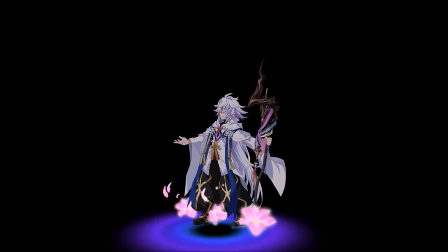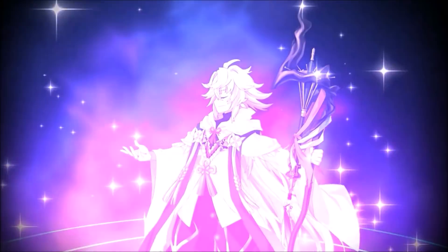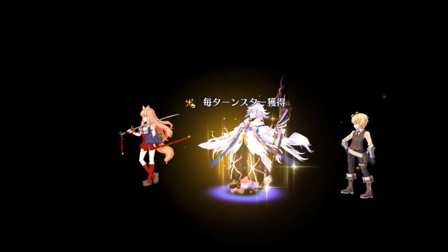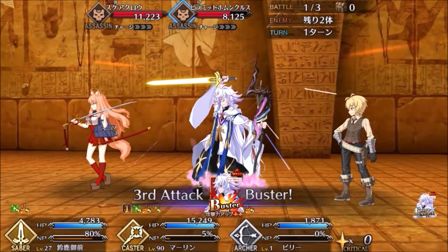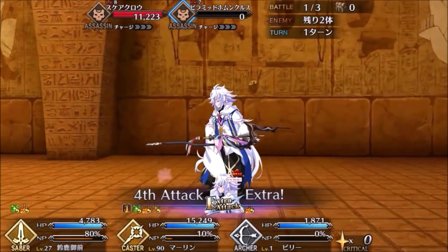How does Merlin help? Joking aside, Merlin enhances the strengths of both Servants while covering their weaknesses. He's the one who can consistently charge the NP gauge and provide stars for your team. He can also keep Passion Lip alive with healing. She's the one who will absorb most of the stars he creates. Therefore, his Buster crit buff works perfectly with her. The increase in max HP can also keep Passion Lip alive longer whenever she uses her taunt ability.